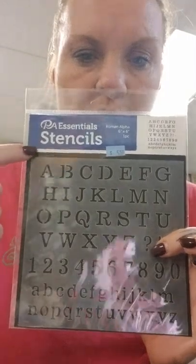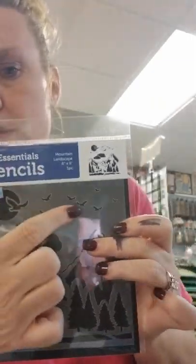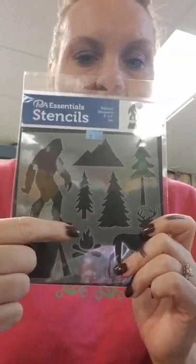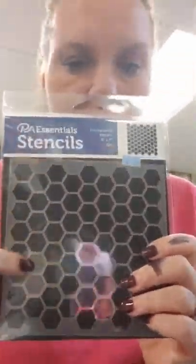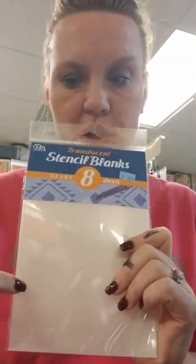We've got some stencils to show you. This one is just an alphabet — uppercase, lowercase, and a number set. Here's a scene stencil: mountains, clouds, birds, a sun or moon, and some deer. Another one also has deer plus trees in a few versions, a tent, a Bigfoot, fire, and mountains. And then this one is hexagons — perfect if you want to do beehive stuff. We also have stencil blanks so you can make your own stencils with an exacto knife or die cutting machine. And we got the box card in too.